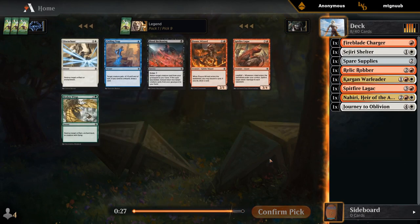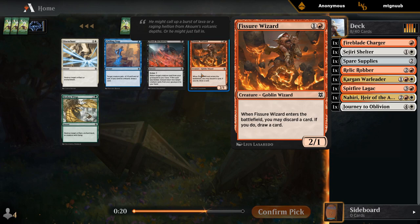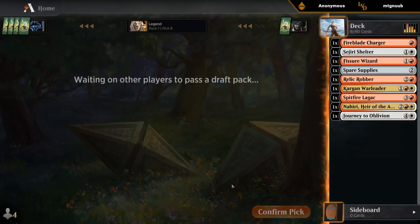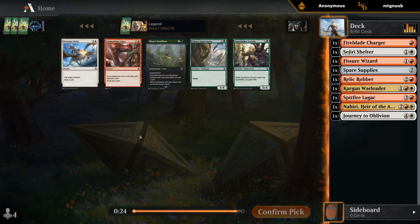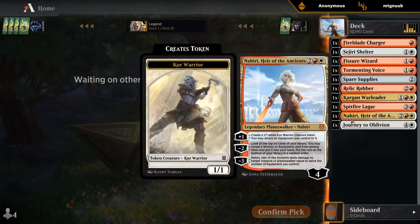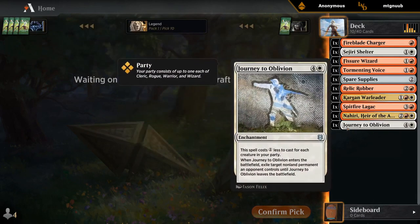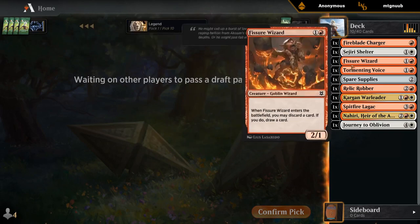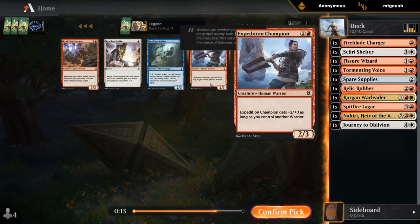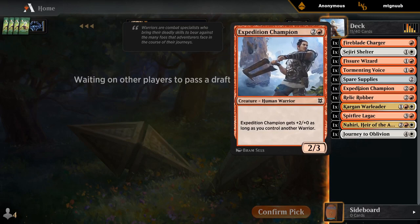We did wheel Lagak. Could take a wizard as just a cheap wizard for party — 2-1s can be pretty awkward if the opponent has a bunch of 1-3 creatures, but presumably we'll have a few equipment in this deck so cheap creatures are a bit better. And now I'll take my Tormenting Voice. So our first pack went pretty well: first pick Nahiri, second pick Relic Robber, Journey, and then a late Warleader. Just want to pick up more warriors. Expedition Champion wheeled too — all according to plan so far.